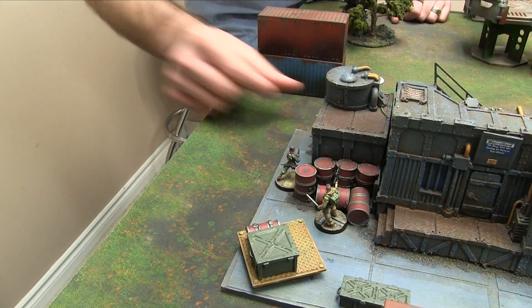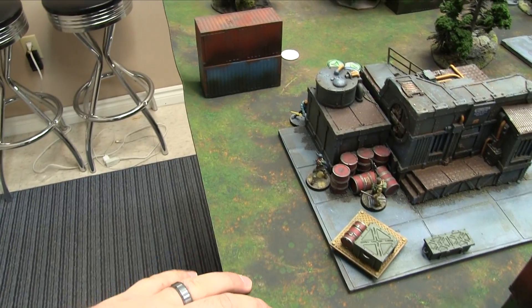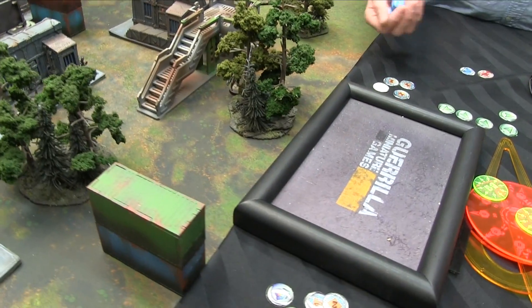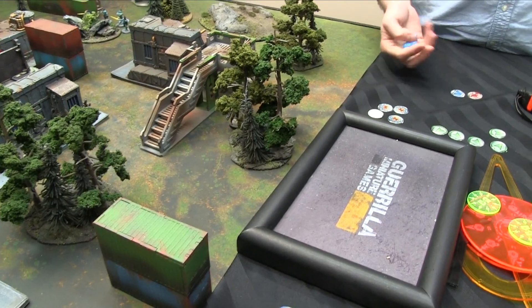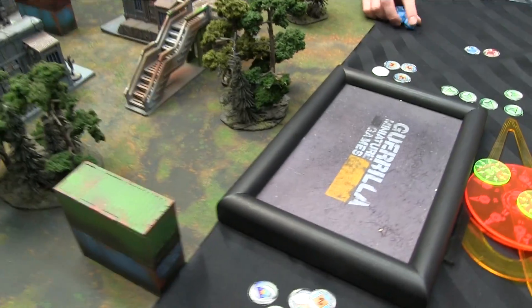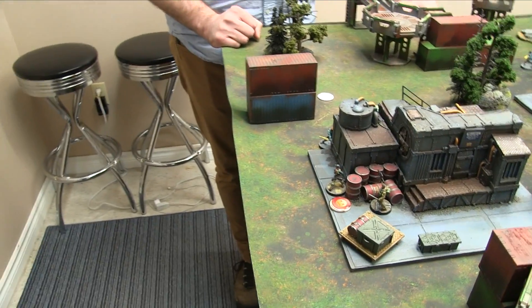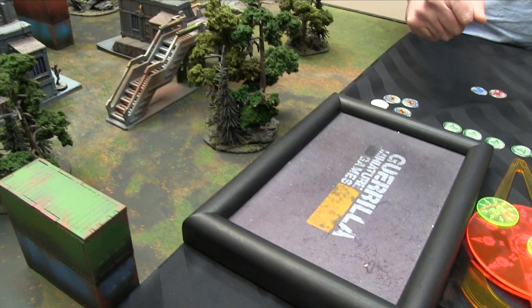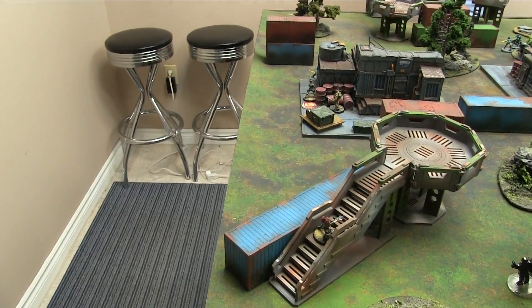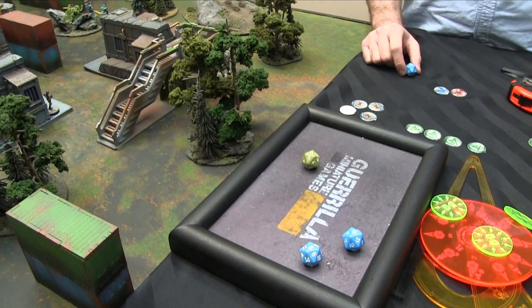Achilles uses kinematica to move to cover behind the terrain. Spending another order — tries to discover-shoot the Spetsnaz camo marker. Nine to discover — succeeds. The revealed Spetsnaz takes three shots at 9s (in the zone) hitting on 11, 3, and 4. I need 13-plus twice, pass two but fail one — Achilles goes unconscious. The Thorakite link has broken at the start of turn, so I need to reform it. I move the closest trooper four inches through jungle terrain, then spend a command token to reform the link with him as link leader.